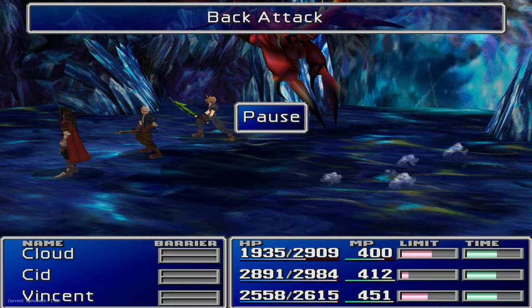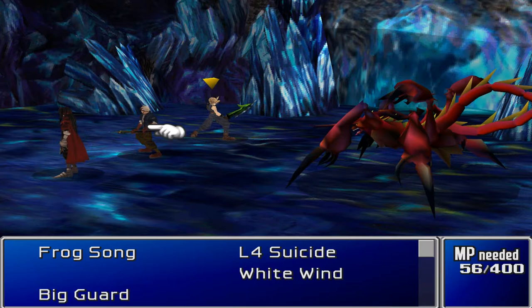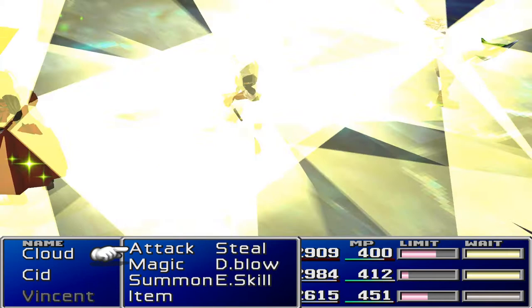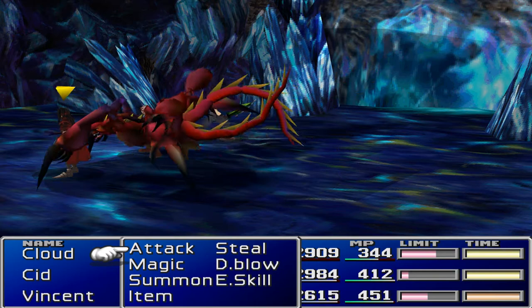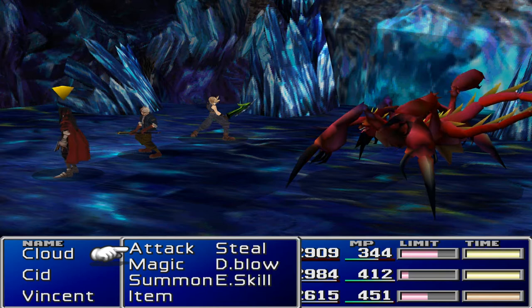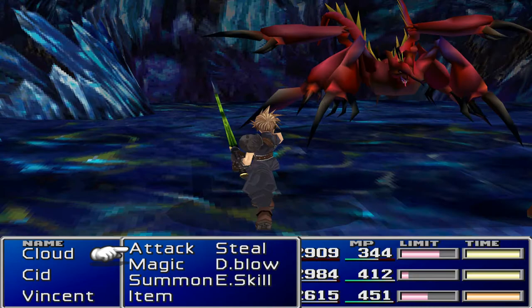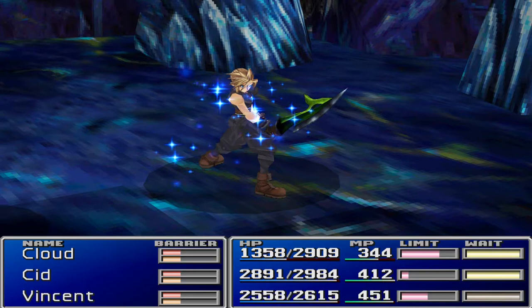Just to play it safe, I'm going to put everybody in the back row and try that again. We haven't got Manipulate, have we. What's interesting is this guy usually uses that attack straight away on me when I'm playing by myself. You know what, we can put Cloud in the back row as well. There we go — that's the one we want: Magic Throw!